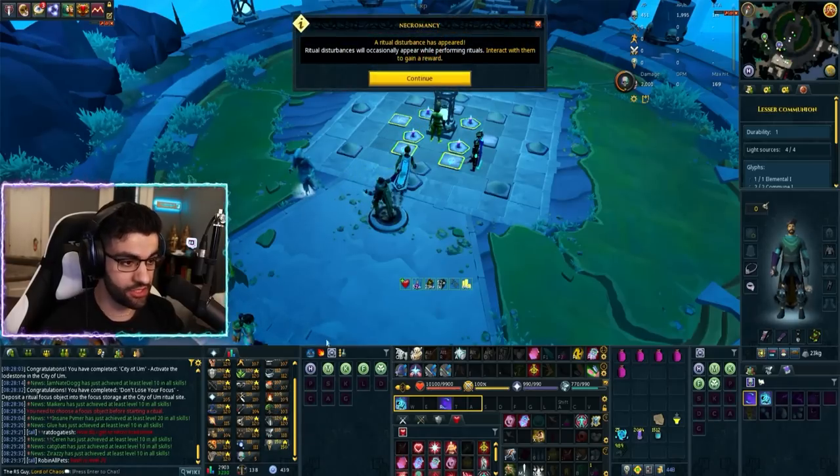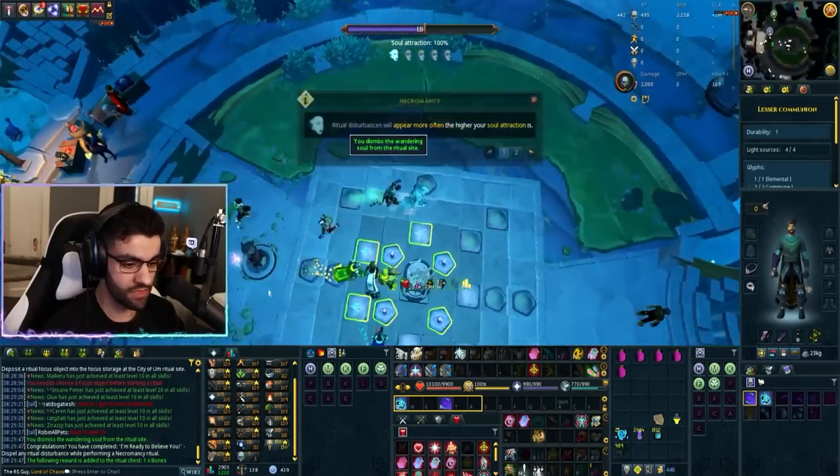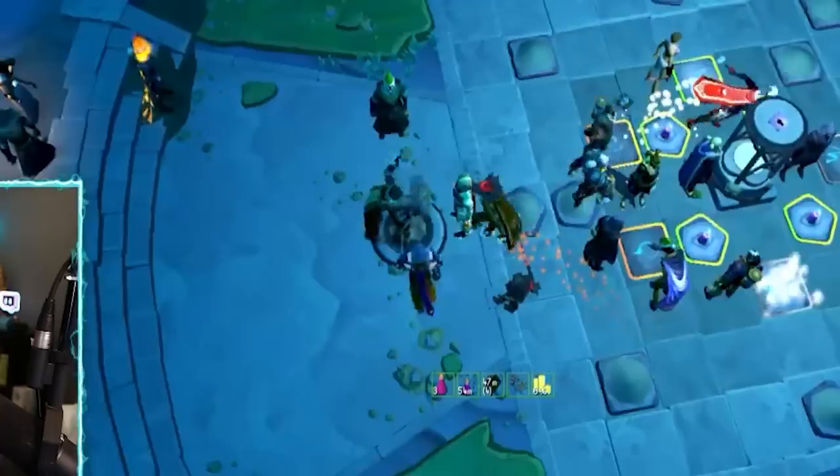For Task 5, click on at least one disturbance during a ritual. They're extremely hard to see, so I'd suggest swapping to a world with fewer people on it. You can also click to fixed camera view to possibly give yourself a better viewing angle.